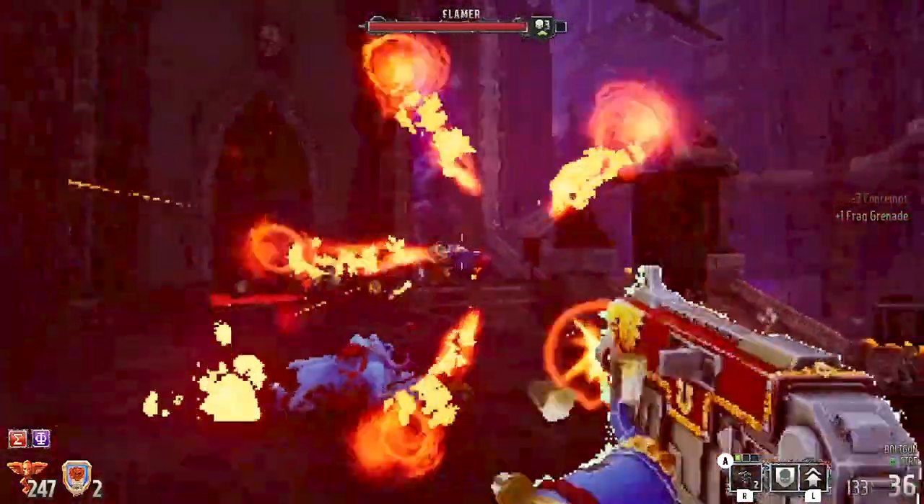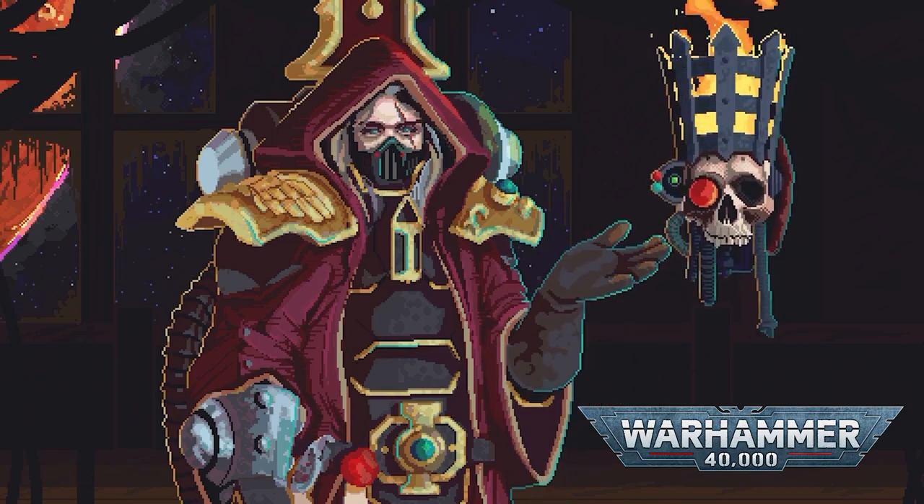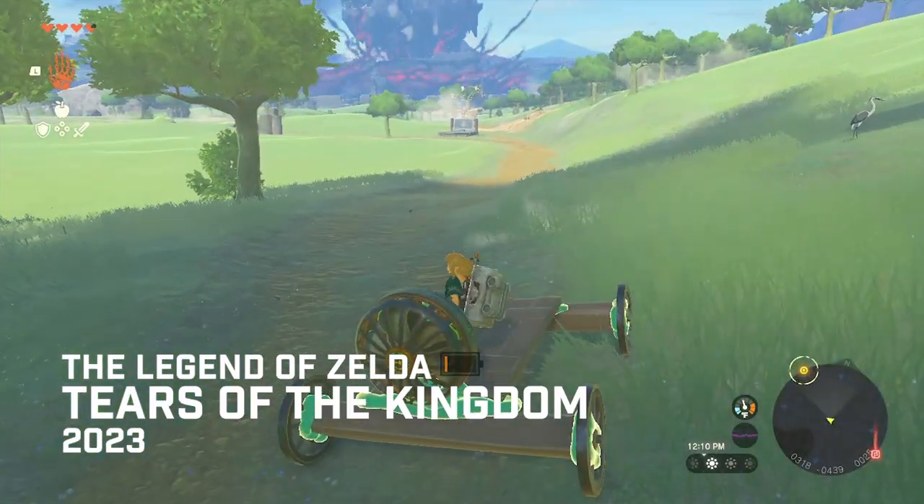Warhammer 40,000 Bolt Gun is a retro-inspired shooter modeled after 90s games like Quake and Doom, right down to the pixelated monsters and blocky levels. These games are generally referred to as boomer shooters, and this is as boomer shooter as it gets. It's set in the Warhammer 40k universe and is sort of a light appetizer before Space Marine 2 comes out later this year.